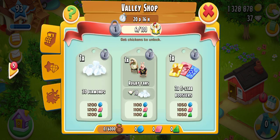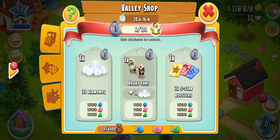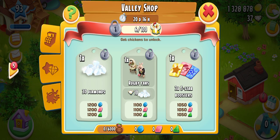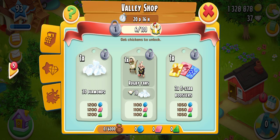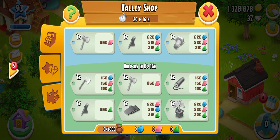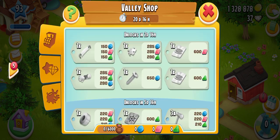Here we can see the new decorations. These are the rugby fans, and here we can see a pig, a sheep, and a chicken. They are posing and moving around — the animation is so cool. It will look wonderful on my farm. We need one hundred chickens; this is a chicken rally and we need a hundred chickens to get those rugby players.